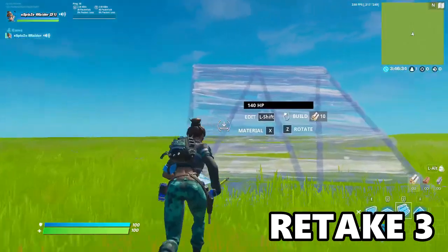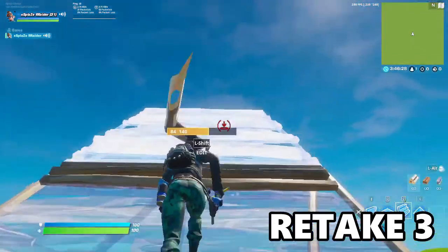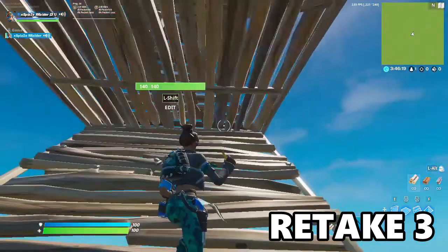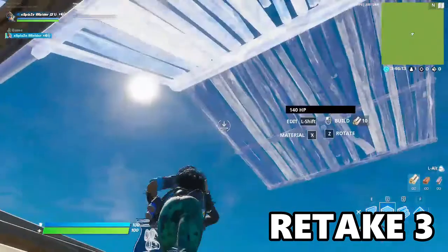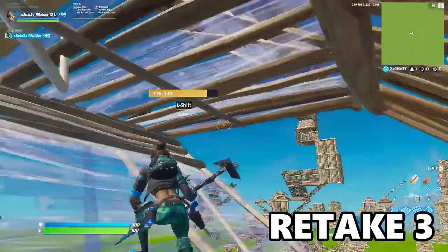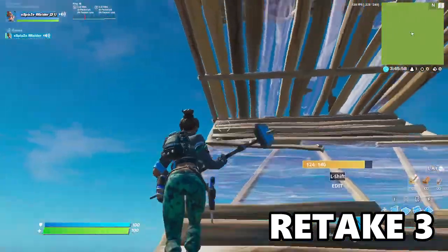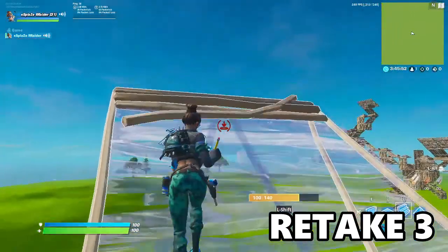Now for retake two — you guys know who Face Sway is? He made this retake where you ramp up, place floor pyramids — not just a floor, but pyramid floor parameters — and you edit both of them like that. When it's faster it looks like this. Then place a floor around and jump onto it. Normally it's better to do it in midair, but I just have a habit of doing it this way. Then you edit this and ramp out.